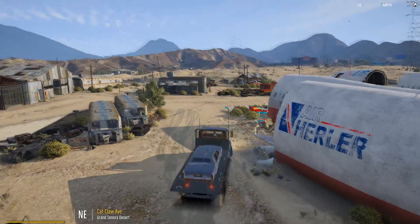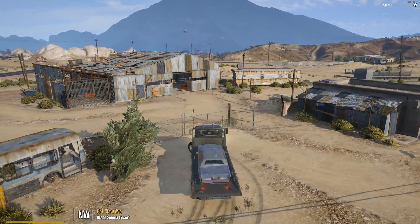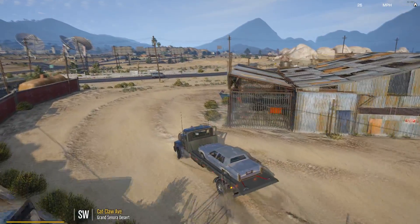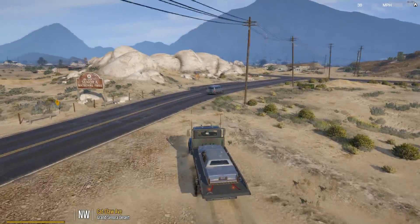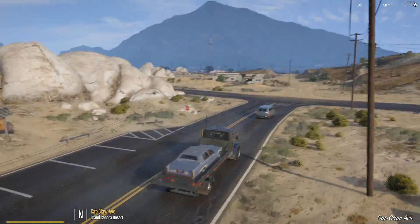And we're off! Yeah, I don't know how to make the tow script work — we have a tow script for this vehicle but I can't make it work because I'm an idiot, so we'll go with this. We have our donor car, shall we call it, for the fun we're gonna have today. Let's head to the airport.